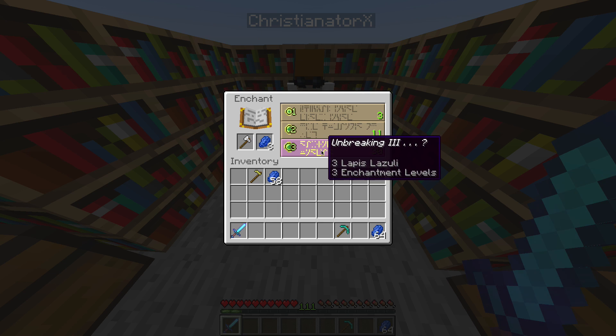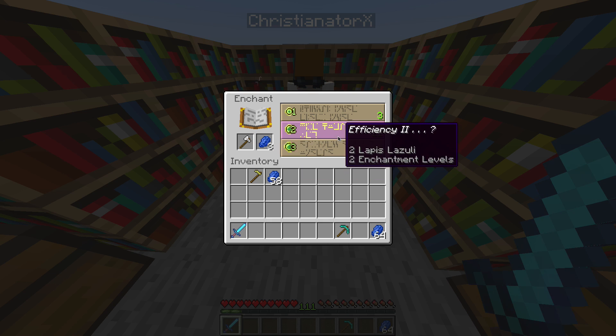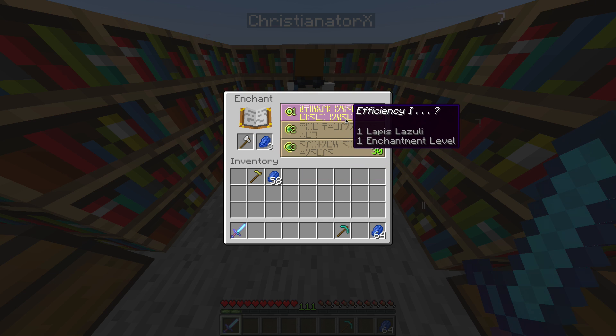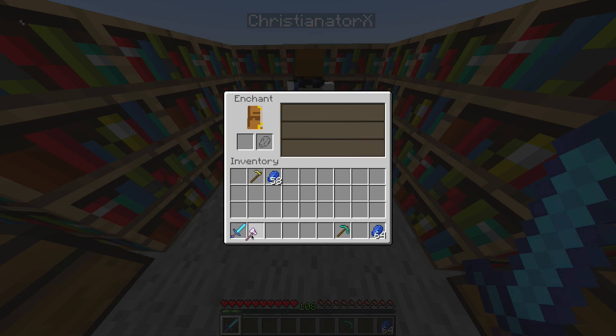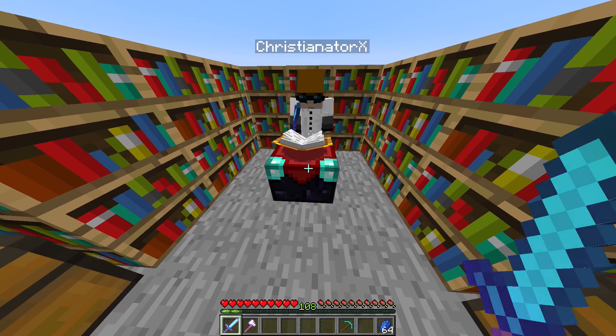I'm going to take Sharpness 3. So basically I got a sword with Sharpness 3. When you put the same item type in, it will always show the same enchantments — they never change. My axe got Silk Touch 1 and Unbreaking 3.